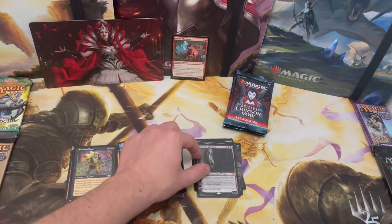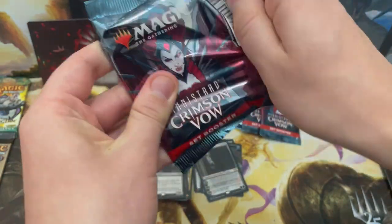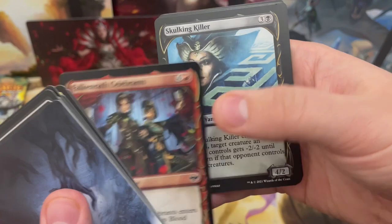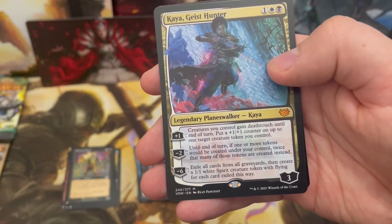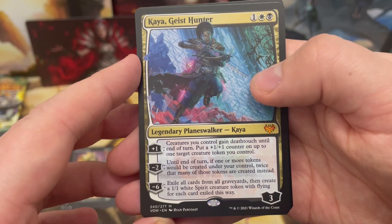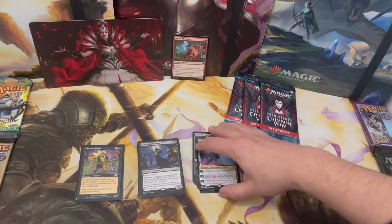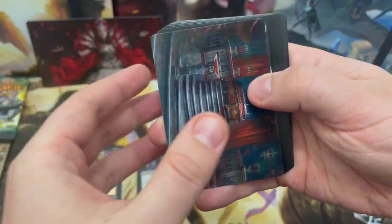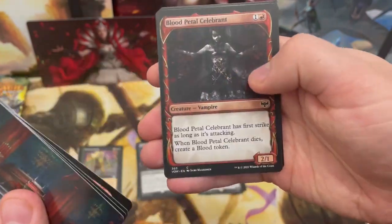Moving Sorin to the mythic pile where he belongs. Four packs left and I still feel like Cultivator Colossus is somewhere in these last four. I'll be very sad if not. Valkyra Celebrants again — Sorin and Kaya both pulled! Kaya with that big minus six: exile all cards from all graveyards, create a 1/1 white spirit creature token with flying for each card exiled. Huge!